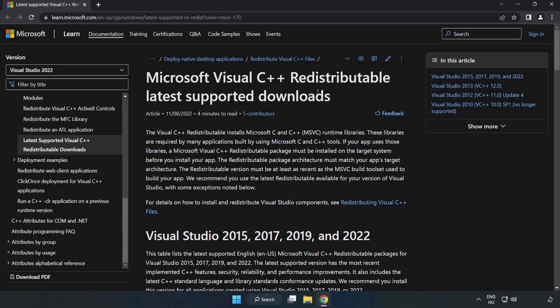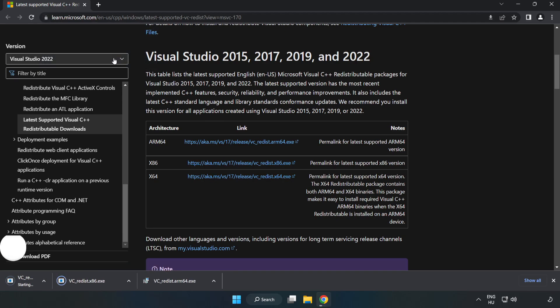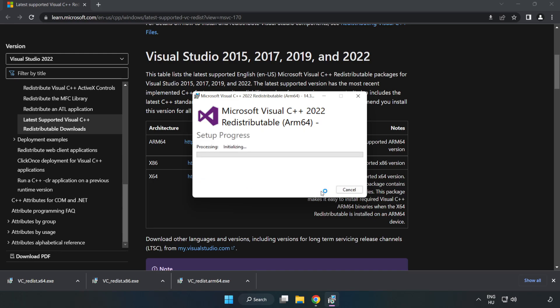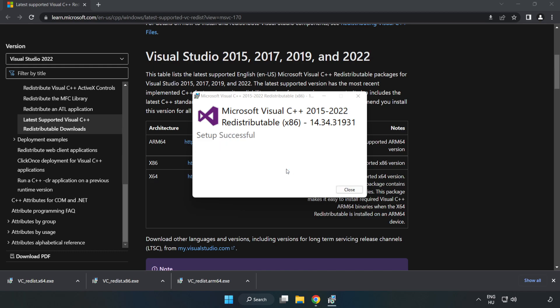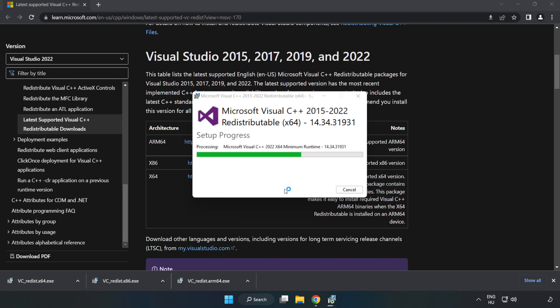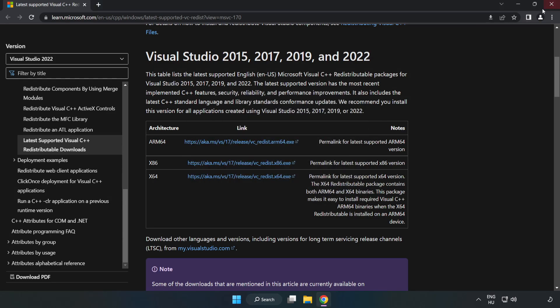Go to the second website linked in the description and download the 3 files. Install each downloaded file — click 'I agree to the License Terms and Conditions' and click Install. If it fails to install, no problem. Repeat for the other files and click Close when done. Close the internet browser.